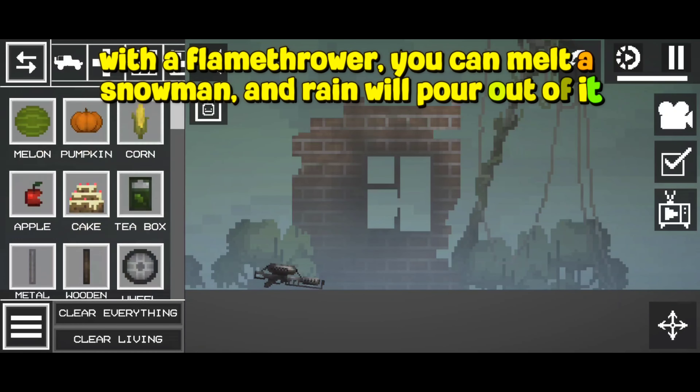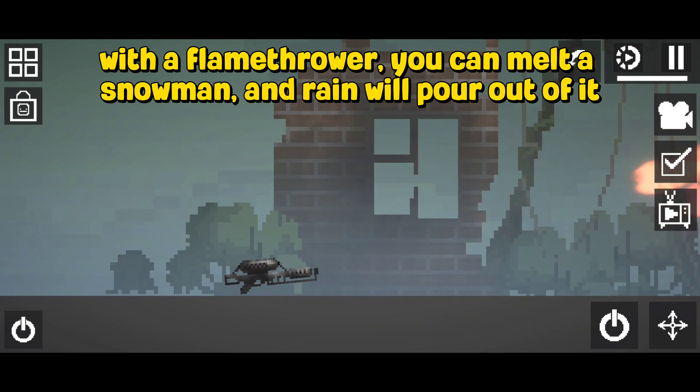With a flamethrower, you can melt a snowman, and rain will pour out of it.